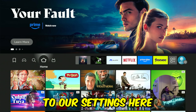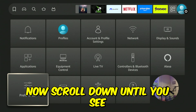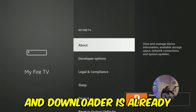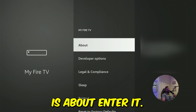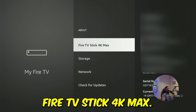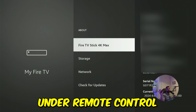You can press the home button to get back to the home screen. Now go to the settings gear on the top right corner. Scroll down until you see either "My Fire TV" or "My Device" and click confirm. In here you have a few options. The top option is "About" — enter it. For me it says Fire TV Stick 4K Max; depending on your device it might say a different name. We're going to click the confirm button on the remote control eight times.